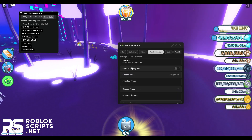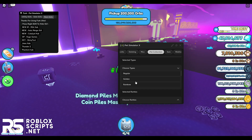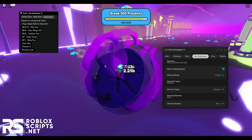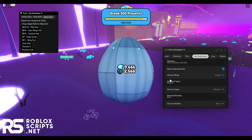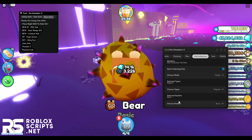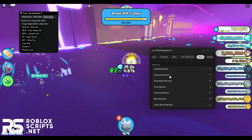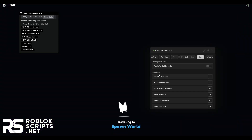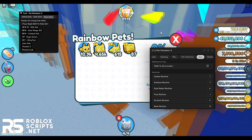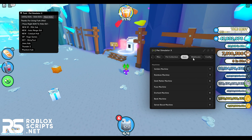You can also start collecting pets around the map automatically. Select the type — I'll do regular with basic rarity — and it will open a lot of eggs and try to get those pets for you. My pets collected count is going up slowly. You can do this for any pet and any rarity, which is really cool. Next is the GUIs tab where you can auto open GUIs remotely — for example, open the golden machine and it will teleport you to it and open it. You can do the same for the rainbow machine and all other GUIs in the tab.